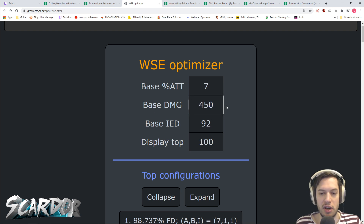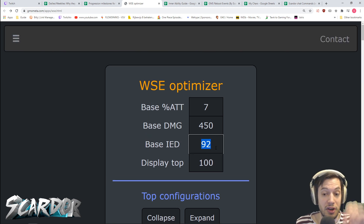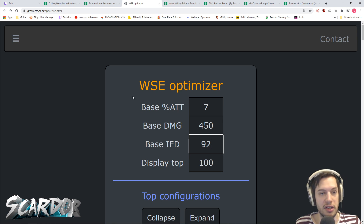You mainly use this when you're trying to optimize for Hard Lucid and maybe for Hard Will. Then there's your base IED — your functional IED. There's a difference between what you see in your stat window, your visual IED, and what your functional IED is: the actual amount of IED that you have when you attack a boss with your skill.